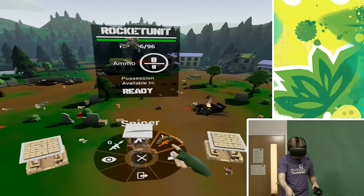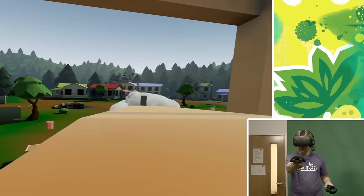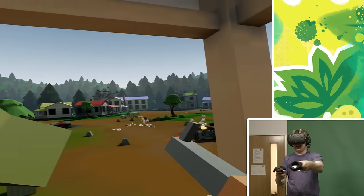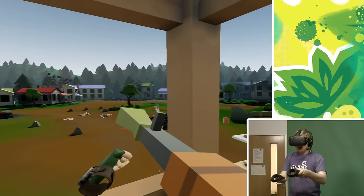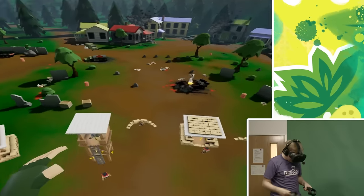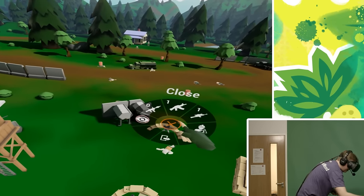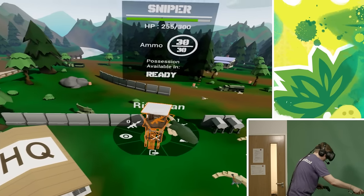I guess we put a rocketman up in that tower. Let's assign some riflemen there — maybe two riflemen. Blow those guys up! These rockets are a bit overpowered. More units, more units. We need a guy down here. Two riflemen on there — one will control the gatling gun and the other will chill out.